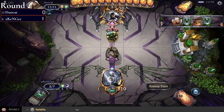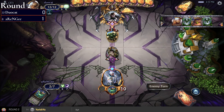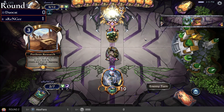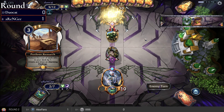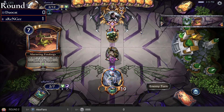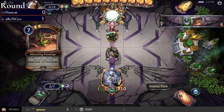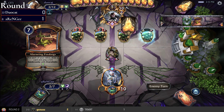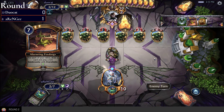duocat is only on 12 health, so it's three Makto triggers to hit. On the other hand, there are five Sand Crawlers — five relics so that's going to be five Sand Crawlers. Another Perilous Research — give me five Sand Crawlers. Yeah, that's lethal next turn for duocat, even through the locker and a lot of cards.